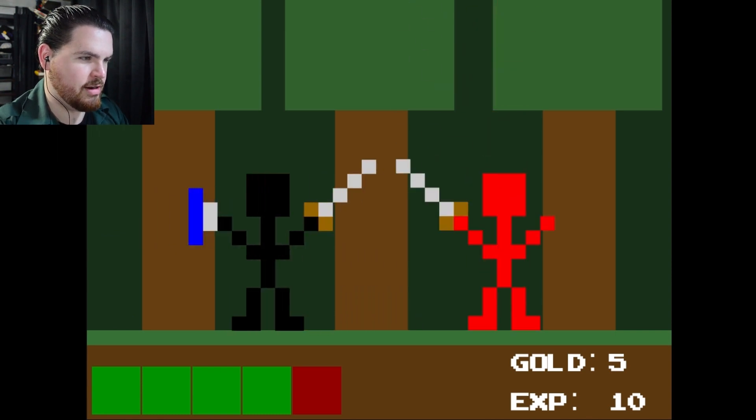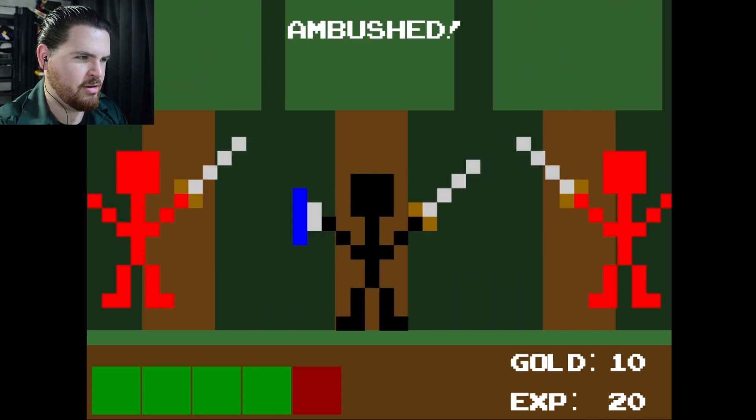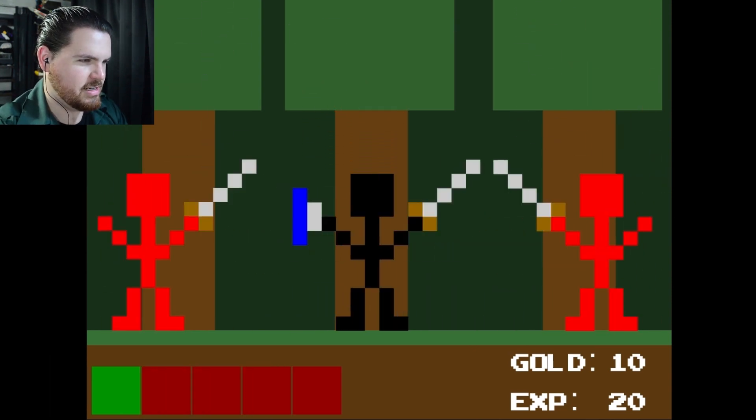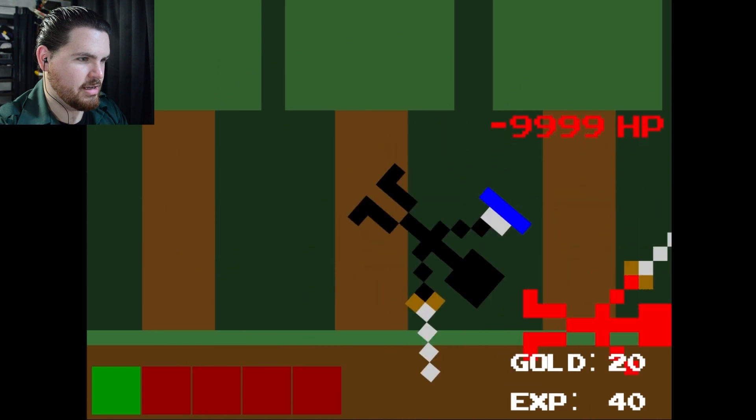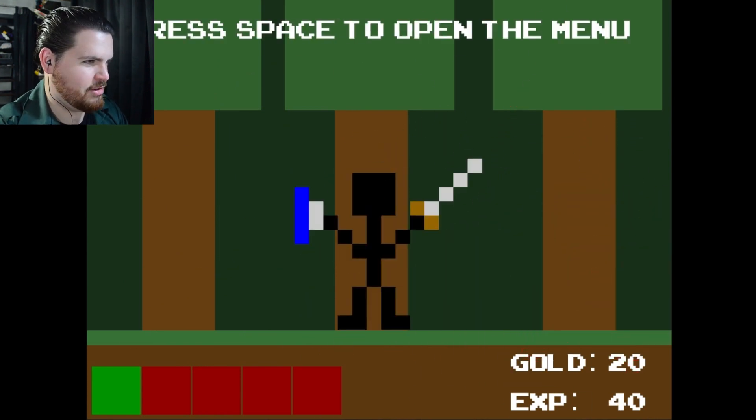Oh, there's another enemy. Oh, we got to press space — come on! Yeah, there we go. Oh, I've been ambushed! Oh curses. I used a desperate super attack and I have gone up a level! Outstanding.